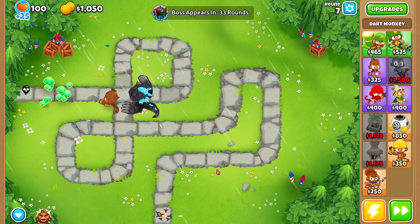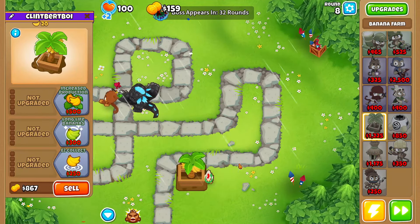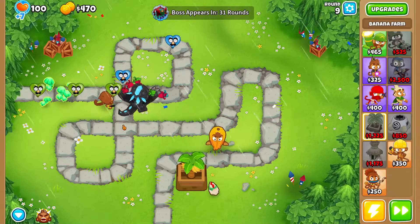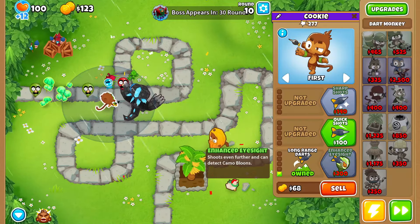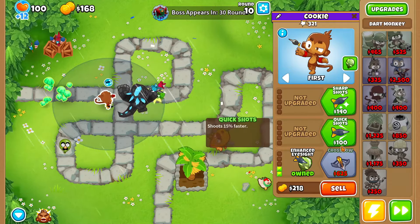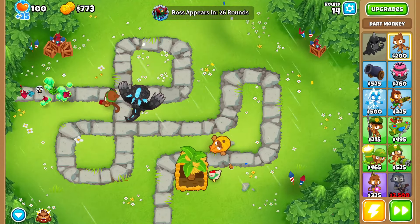There are so many camos. Once I get the banana farm, I don't care anymore. There we go, got one. I'll put my monkey here — I think that's good. Now that we have the banana farm, I'm gonna grab camo detection on my dart monkey, make him zero-zero-three, go bottom path. There might be camo leads — and there's gonna be camo leads.